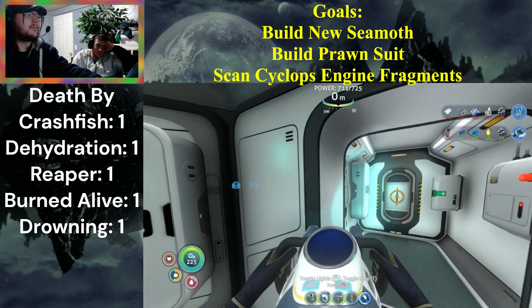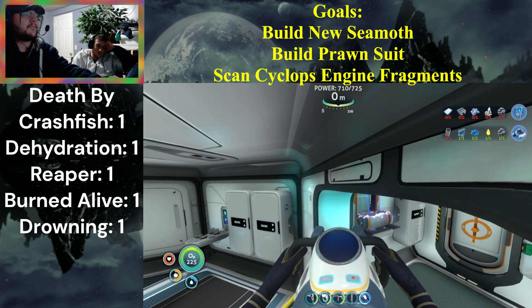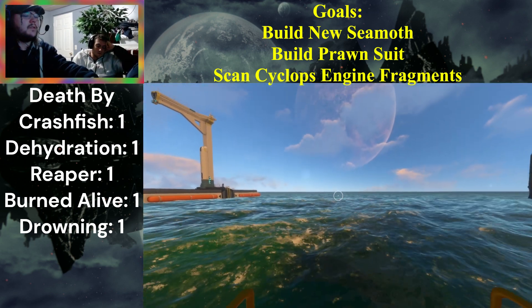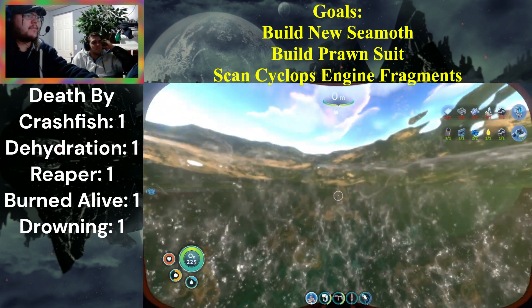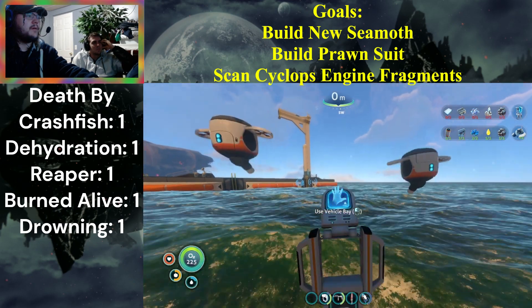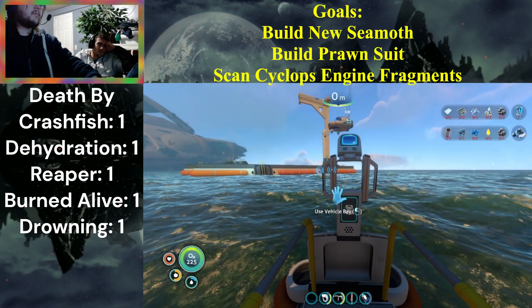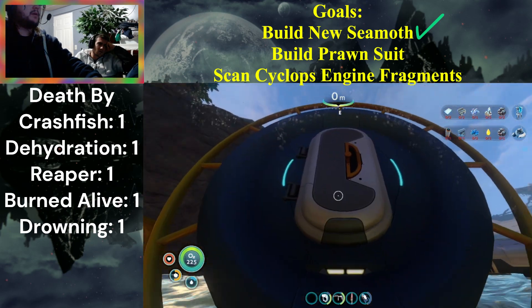We need two batteries — we don't have any empties. Actually, that works — power cell. I'm just gonna leave it out because I have plans to make literally everything this episode. All right, climbing up. We're making a Seamoth — we got a new Seamoth, thank god. I'll just leave that out.